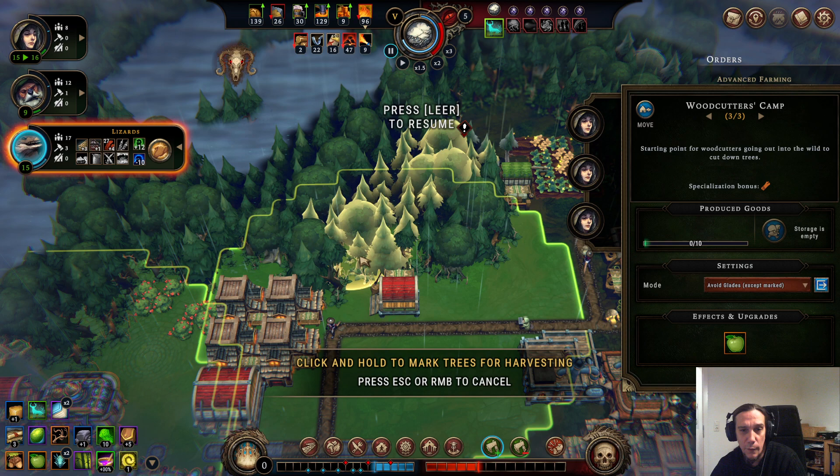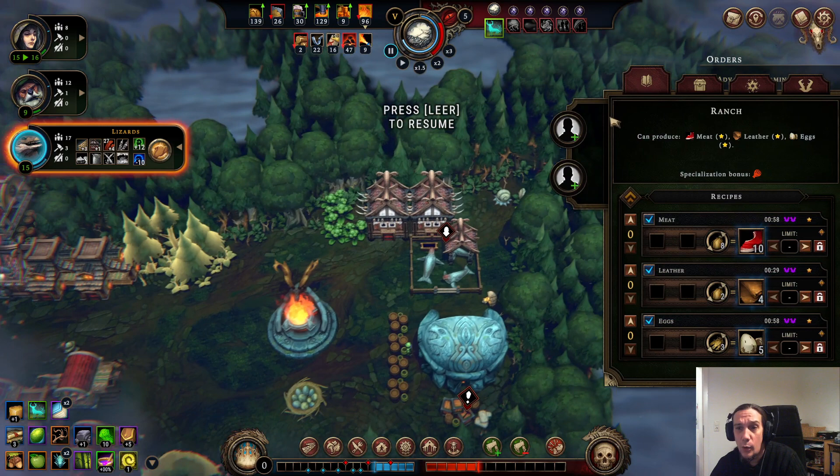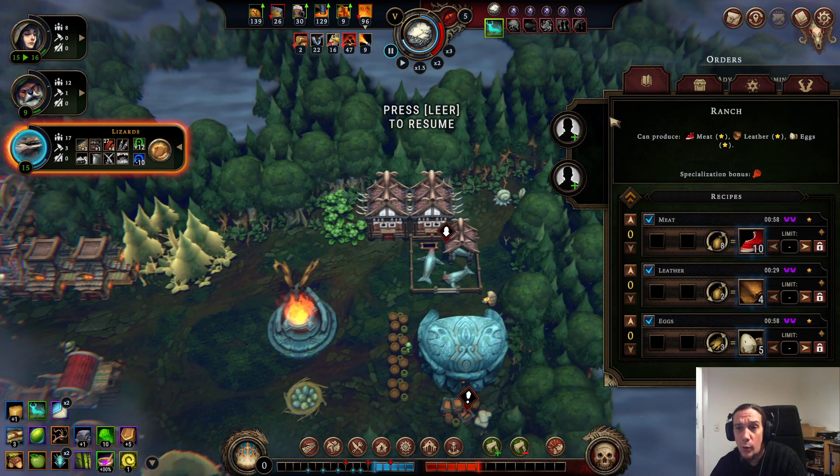We're going to bring up woodcutters here, and you guys are going to avoid glades except for the marked ones again. We have to open up one more glade to fulfill one of those quests. And the ranch is up — nice! Let's tell the lizards to process.